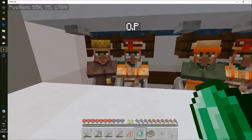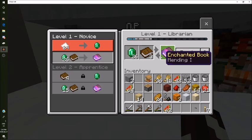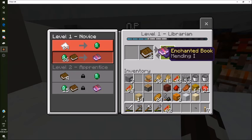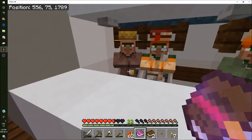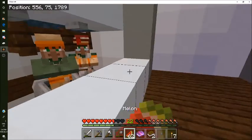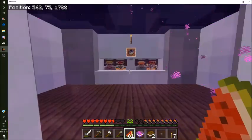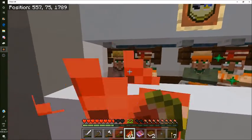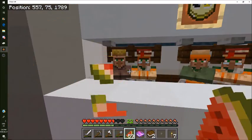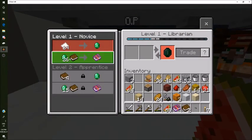Op is now your name, Mr. Mending Villager - thank you very much. This is a very important day. Today we are buying our first mending book from Op. Ready guys? Three, two, one - we have mending! You know what that means - we have infinite things. Our items will never break ever again.